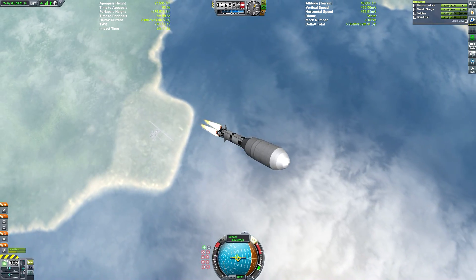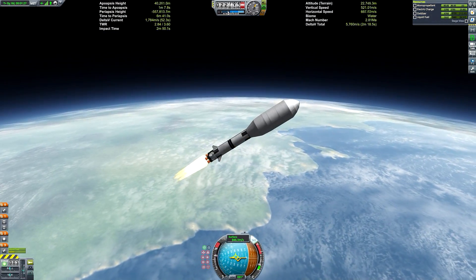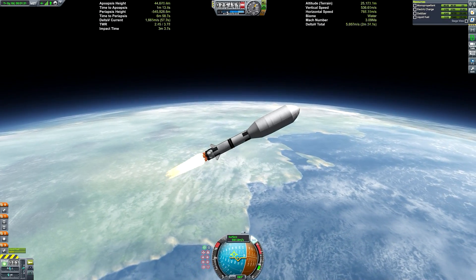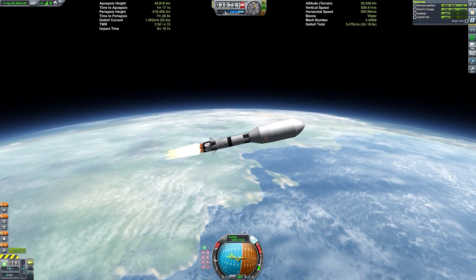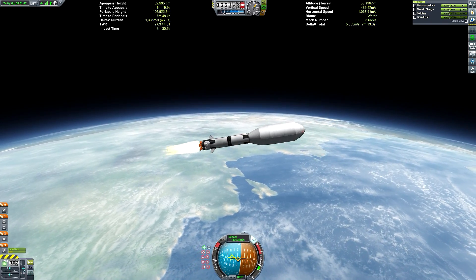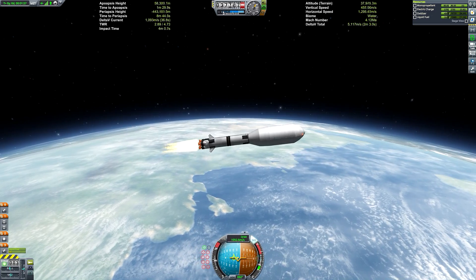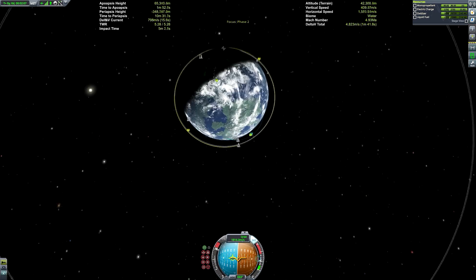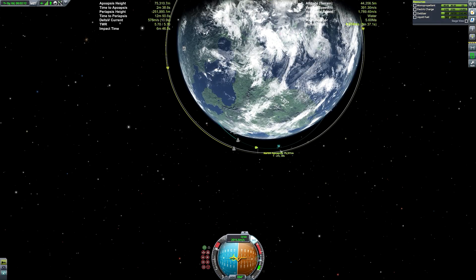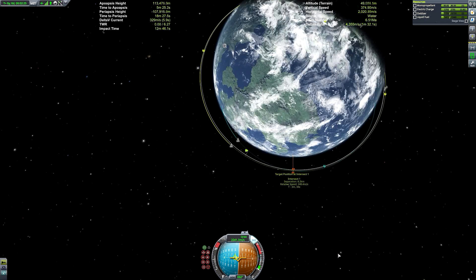The eagle-eyed among you may have noticed that all orbital parts that don't end up as part of the base itself are fitted with batteries and probe cores and engines, so that they can be deorbited and keep LKO free from junk. Although you may see sometimes on the map screen there are debris there, even though they're on a sub-orbital trajectory — the game just sort of glitches out, but you can actually switch to those to get them to deorbit properly.